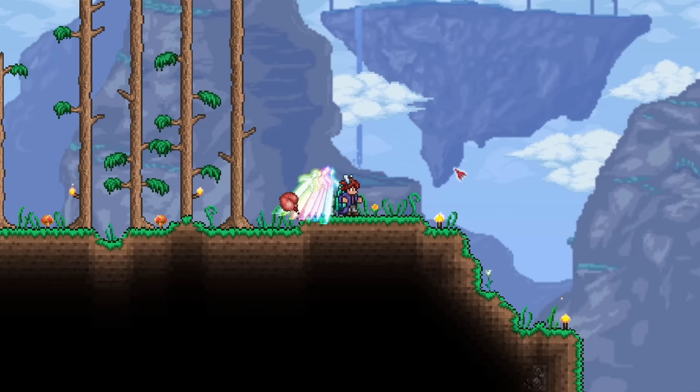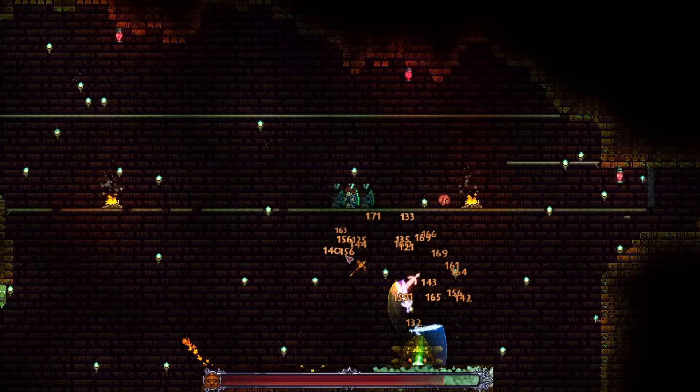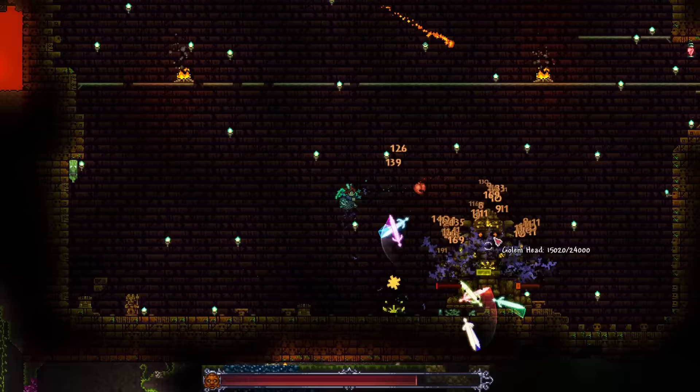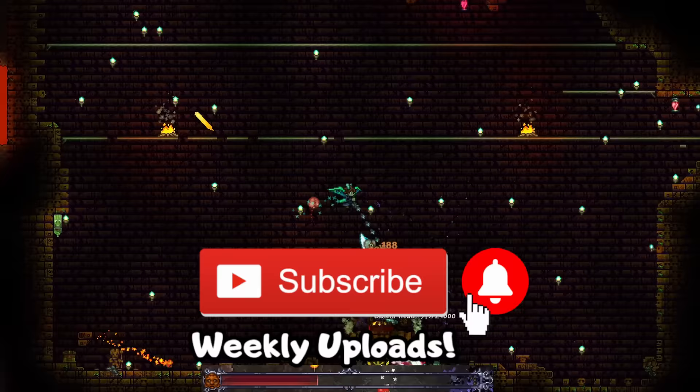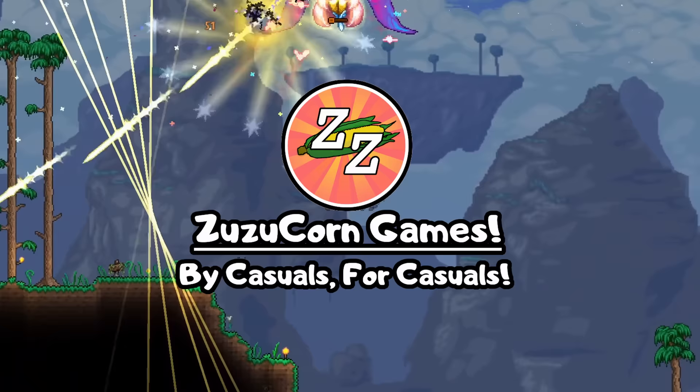Just to illustrate how strong the Terra Prisma is, let's take on golem. I'm being super sloppy with this, just cause I know we'll win anyway, but yeah, we're completely destroying him. If you get this, the rest of the game will be a breeze. But like I said, it's optional, and you can still have smooth progression without it. So make sure you subscribe and hit the bell icon too, so you won't miss the next episode of our Summoner Progression Guide. This has been Zuzucorn Games. Have a nice day, and have a great week ahead! Bye bye!